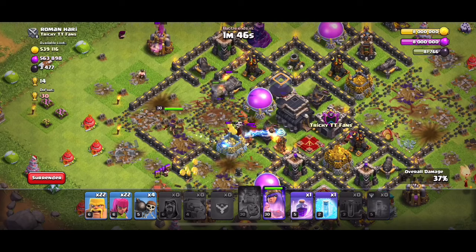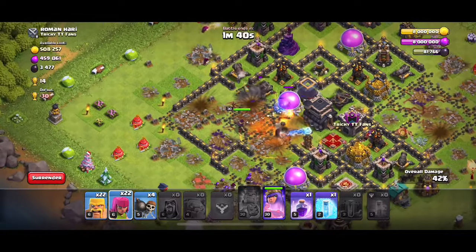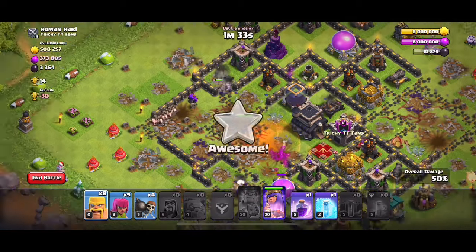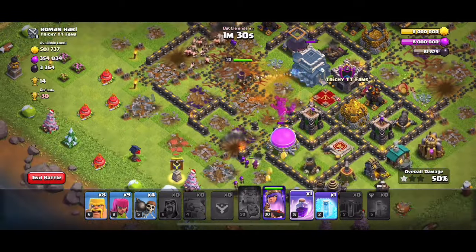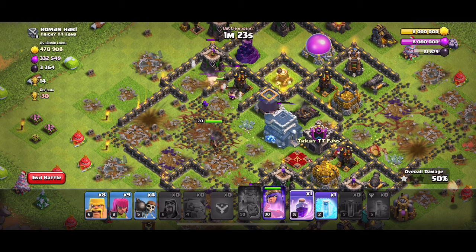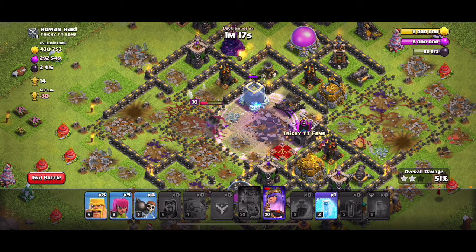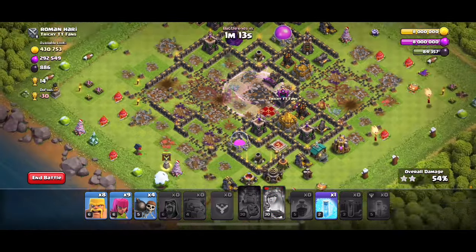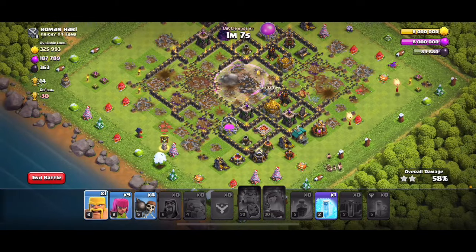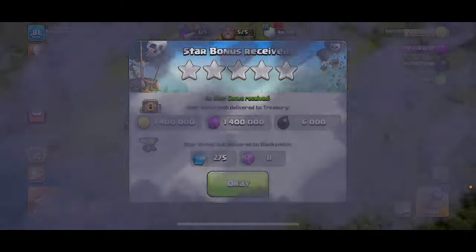I've got to use all my Wizards for this. We're going to poison those Skeletons. The Queen's really carrying right now. You just kind of spam them in — I don't know what else to say. This did not go as good as planned. The Queen's taking damage. I'm just going to place the rest of my troops. That did not go as planned. I'm going to show you one that did go as planned real quick.